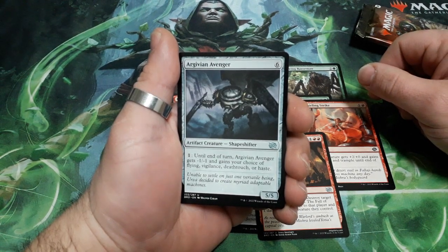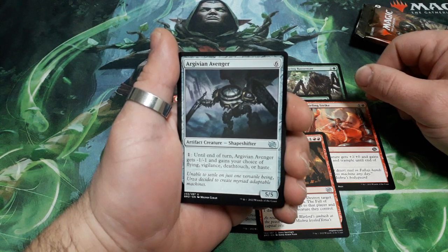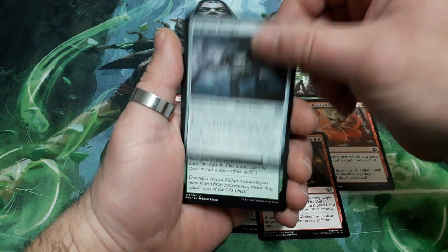Argyvian Avenger. 6 drops. For 1 mana until the end of the turn, he gets minus 1, minus 1 and gains your choice of flying, vigilance, deathtouch or haste. And it is a 5-5. Interesting card this one.